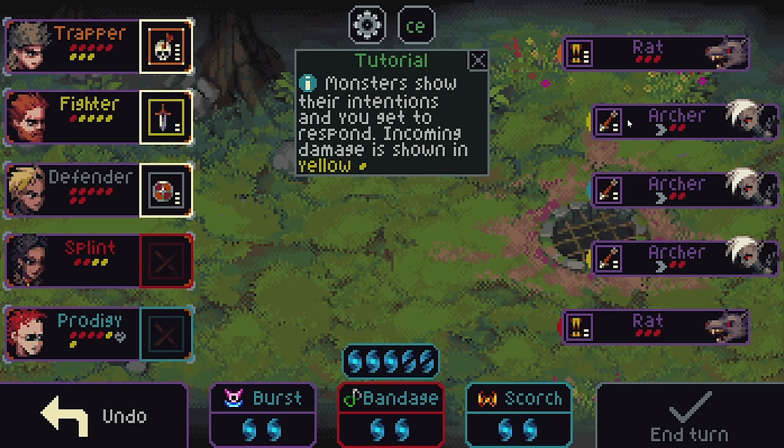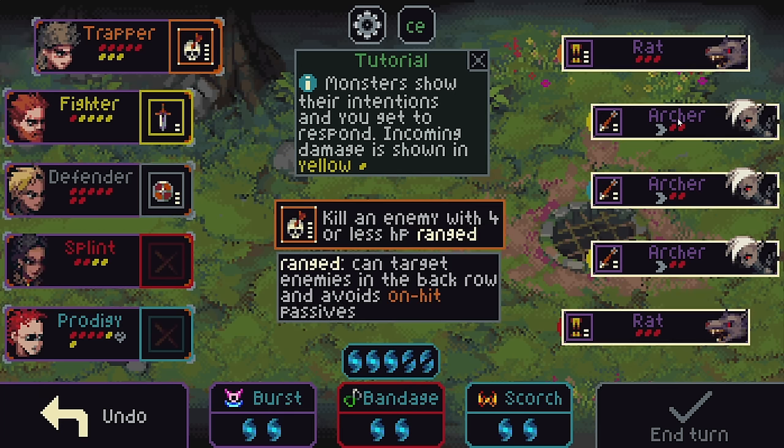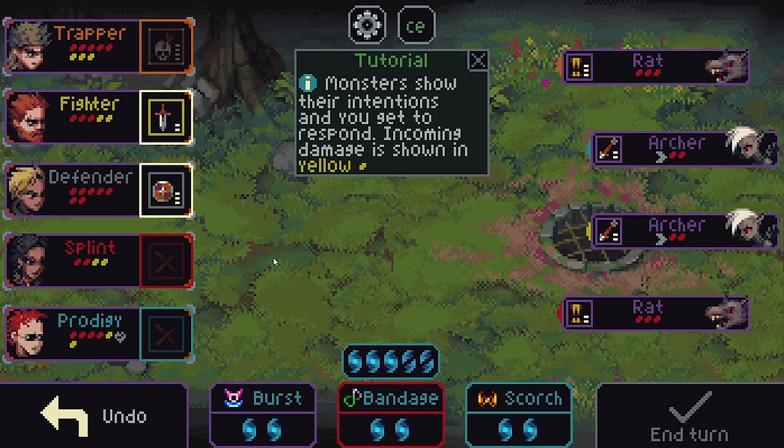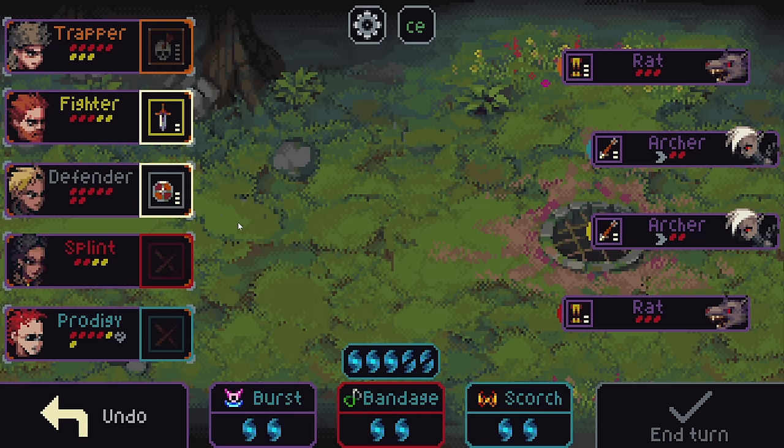Which one is most dangerous? We should take out one of these two that's targeting — you can kind of see their target here with a little color at the edge, or you can select them to show who they're targeting. Two of them targeting Fighter is quite a lot of pain. We could shield Fighter, or let's shield Trapper and eliminate all of that damage instead. We'll just take one of these two out.